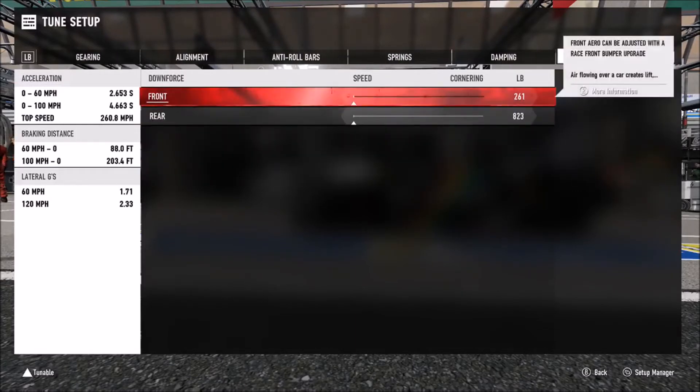Aero, of course, you want set as low as possible, front and rear, to get the highest top speed. But again, it will depend what track you plan to use it for.